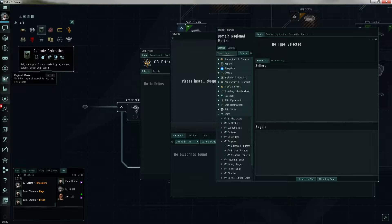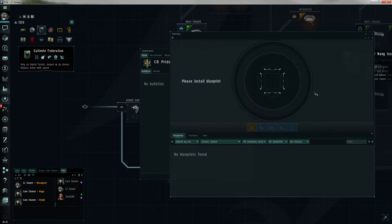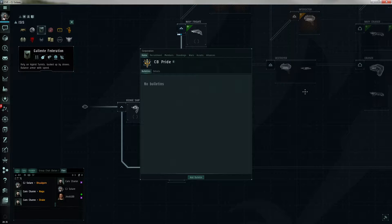So I can do that while I'm waiting for my capacitor to load up? Yeah, while you're waiting for your skill to load up. What happens if I die? You will be awoken as a jump clone. And do I still have my ship or is it gone? Your ship is gone.